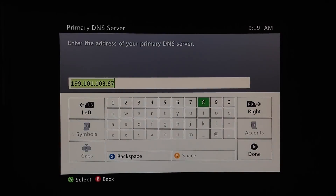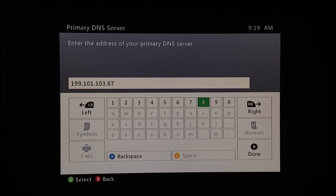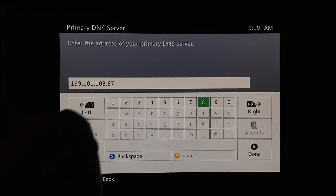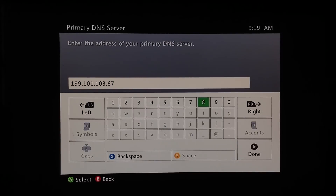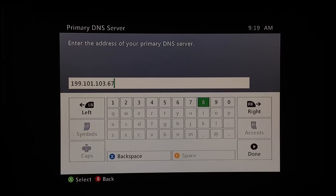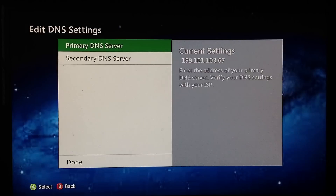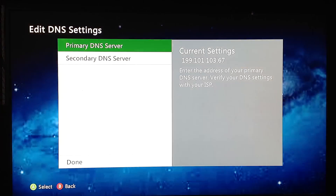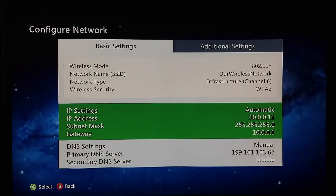Enter exactly what I have there: 199.101.103.67. Don't hit backspace when it's highlighted in green because you will not be able to reinsert the period — it's grayed out. Actually, it does come out okay, never mind. Go ahead and hit back because I don't want to change that. It's normally going to be 0.0.0.0 but change it to 199.101.103.67. When you're done, hit done and don't change anything else, just go back.